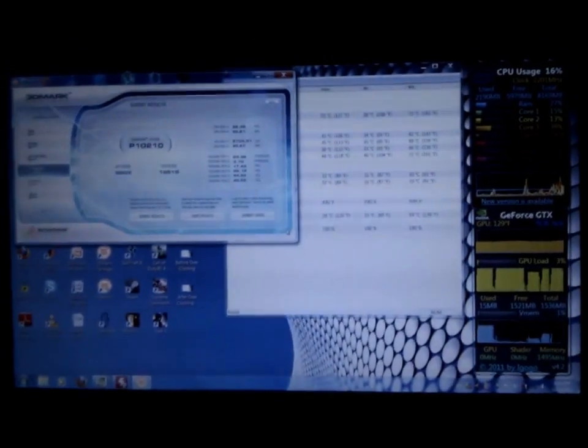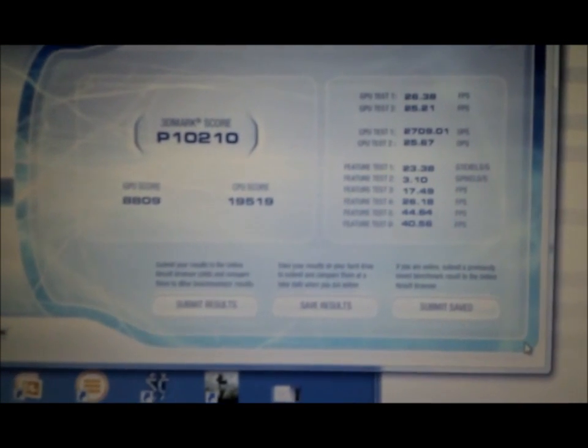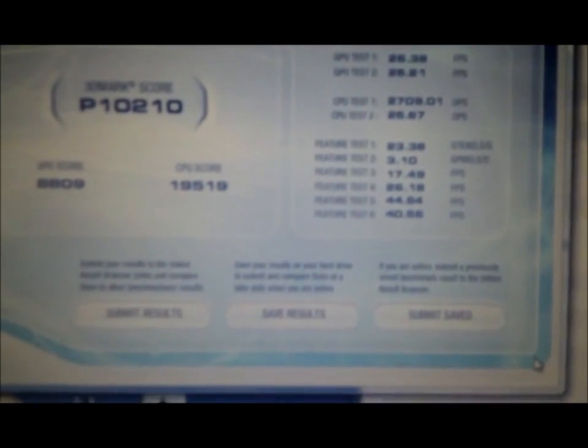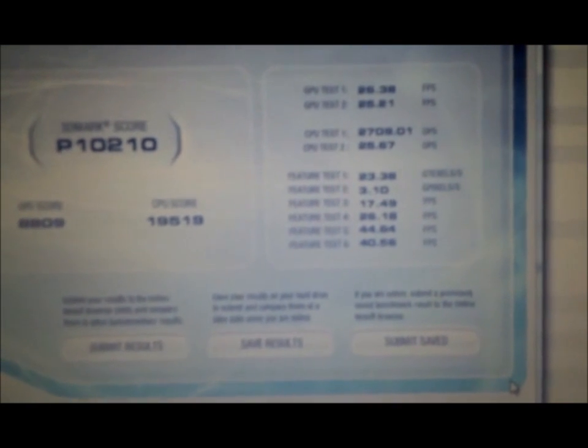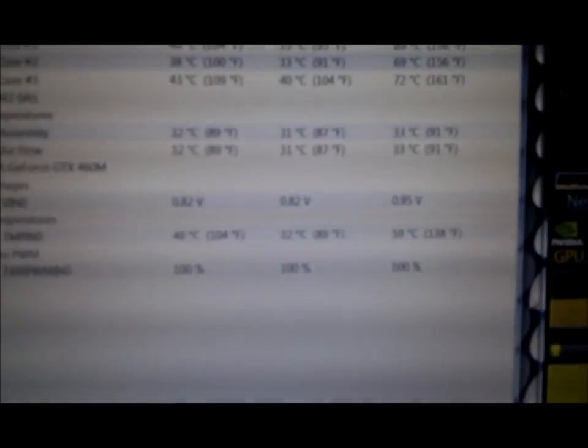Alright, and that's the score it gets. Before it used to be around 8,300–8,400, now it jumped up to 10,210 — a huge increase. Also on 3DMark 03, it gets to 48,000–49,000 from 36,000 by overclocking. The highest temperature reached while playing Crysis 2 was 138 degrees Fahrenheit and 69 Celsius. I'll play a little bit of Crysis 2 just to show you.